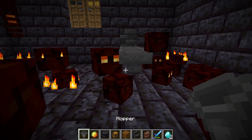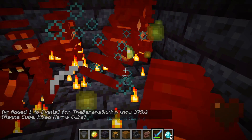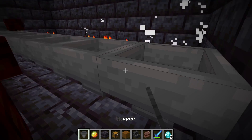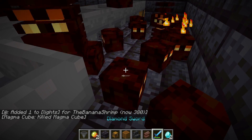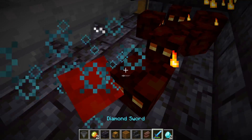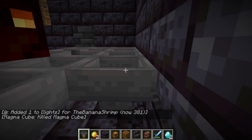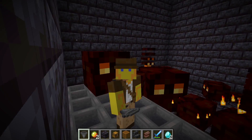Once you get this hopper line running into the chest, that fills the entire platform. My test command will basically add one score to a scoreboard — that's how I test these — and then it kills the baby magma cube, but only if it's a baby. You're just going to want to fill this in, and I'll be back once I've done that.